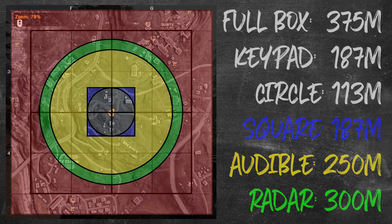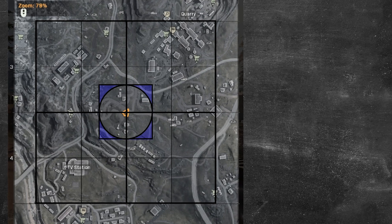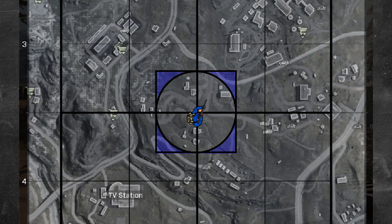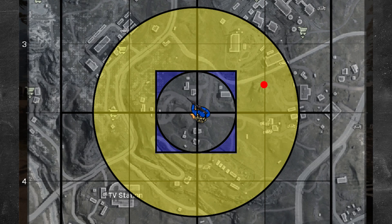So how can I use this information to my advantage? I have all this information about the ranges, but how can I use it to get higher kill games? We all know our basic minimap — you should be using a square, and it's pretty much reflex at this point. If you see a red dot close to you, you turn and shoot it. If you don't have them immediately on your minimap, they'll appear on the perimeter, and then when you open up the full map it'll show the exact location.